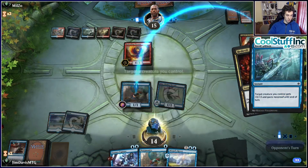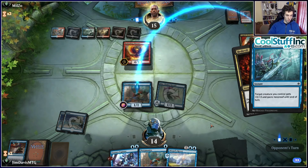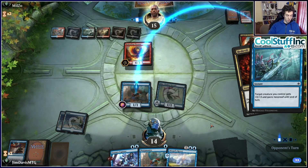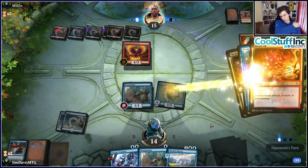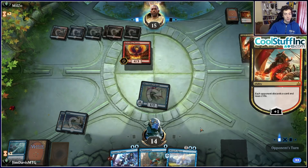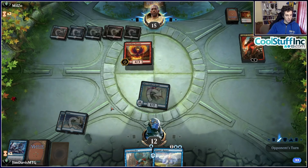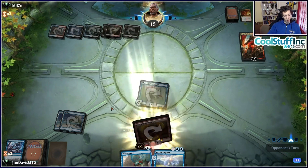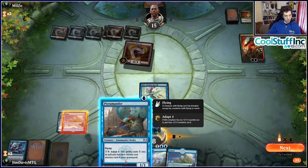We're playing a main-deck Fiery Cannonade and some Shocks to shore up the aggro weakness, going a little lighter on counterspells. Our opening hand is the nut draw for this deck: land on one, Growth Spiral on two with a Shock. We take it. We shock their early creature proactively so they can't cast Wizard's Lightning off Spectacle.